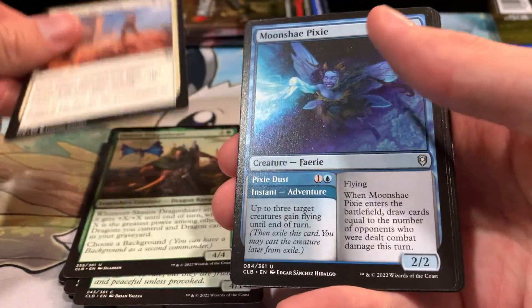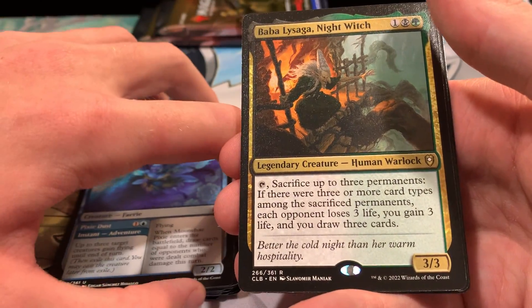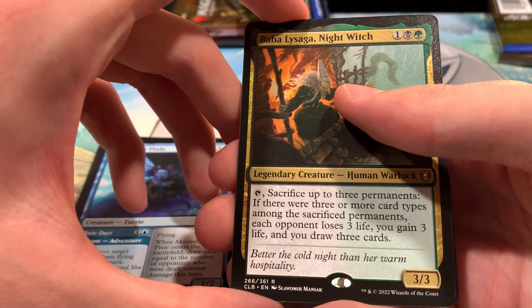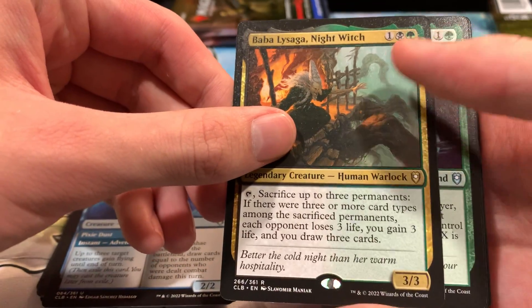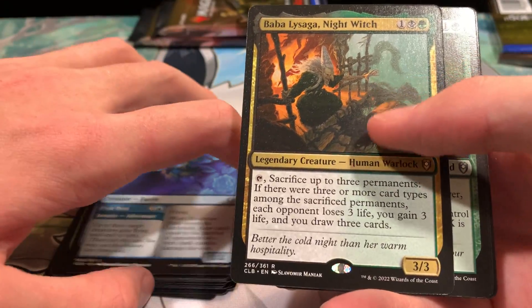Slaughter the Strong, Moon Shay Pixie, Baba La Saga the Night Witch — so our first rare here. We can sac up to three permanents, and if there were three or more card types among the sacrificed permanents, then each opponent loses three life and you gain three life and draw three cards. Pretty cool little engine to try and build around. I haven't tried yet, but I think she could be interesting.